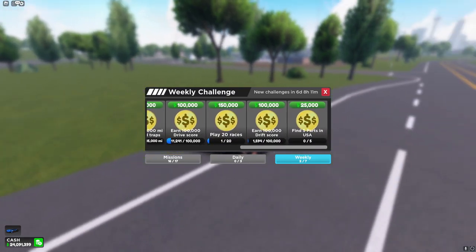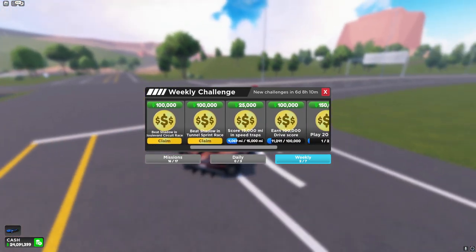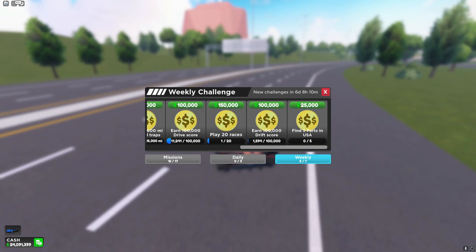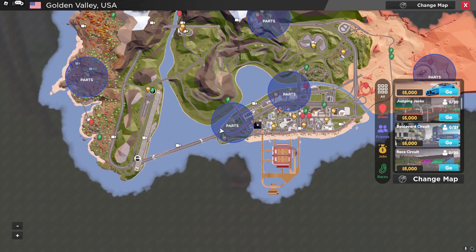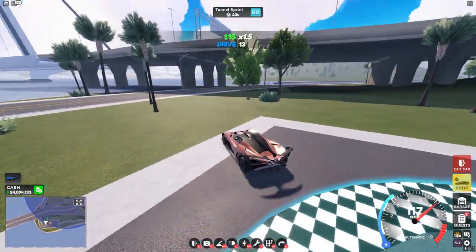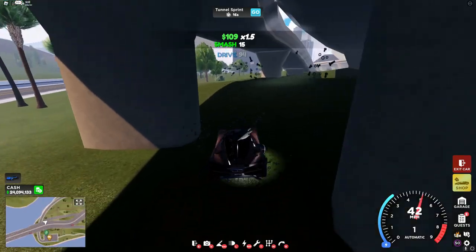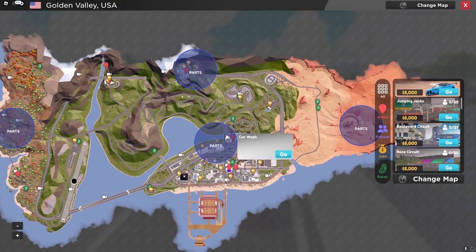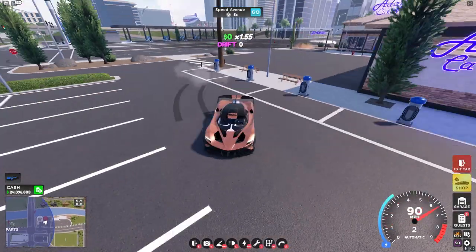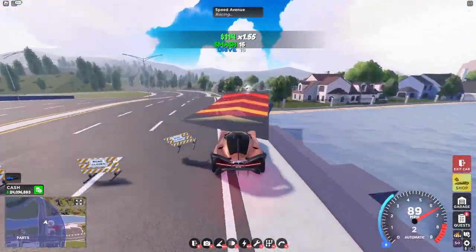Now the last thing we have to do is complete these weekly challenges to get this new Apex Extreme. To start off with these quests, I'll show you the five USA parts. For the first part, head over to this race right here around the world, and right over here you'll see the first part. For the second part, head over to the car wash right here, and right on this jump you'll see the second part.